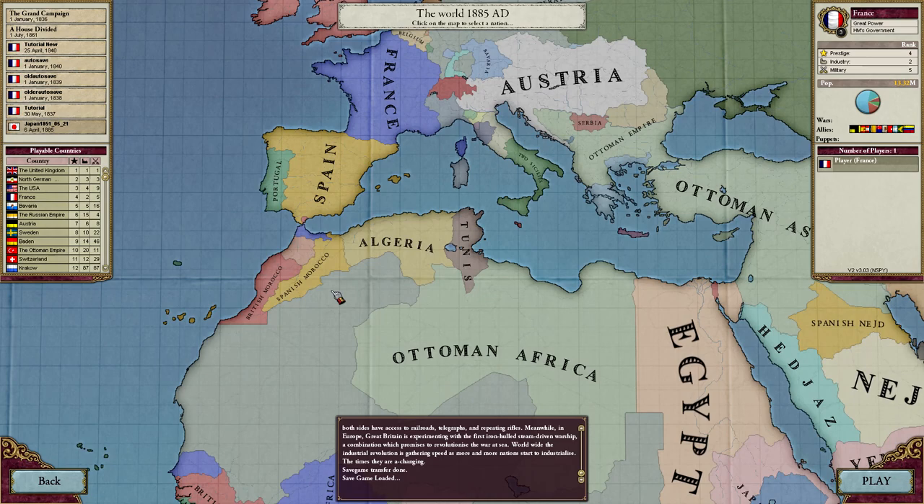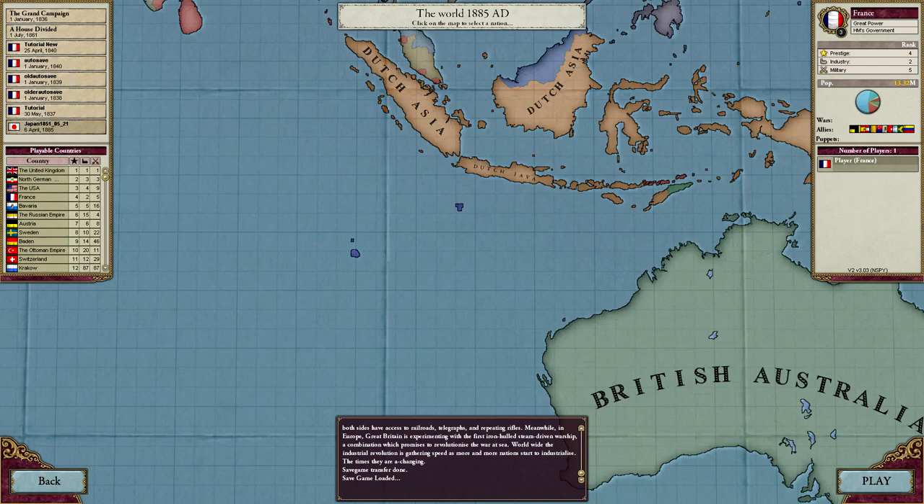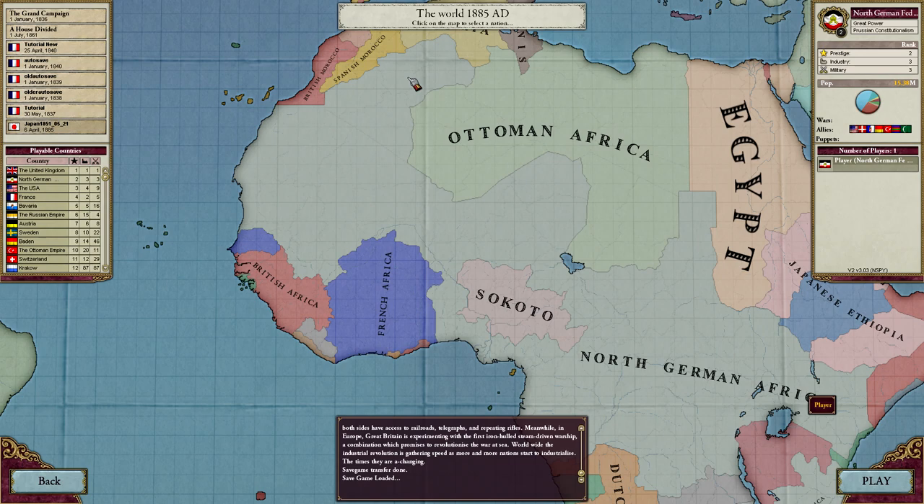Colonization is taking over these parts of the globe which haven't been settled — there is no one living there at the moment. There are some people in Russia, quite a few normally around this area. The biggest area is Africa because Africa has a ton of just uncolonized area. Right now you can see North German Africa is actually massive and I'm trying to look for places that aren't colonized.